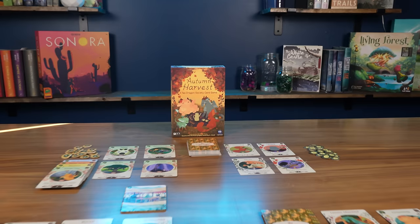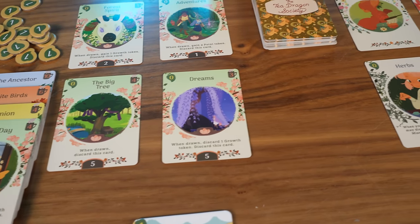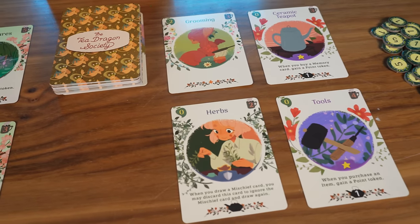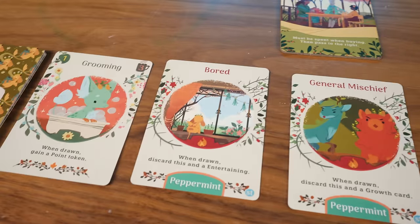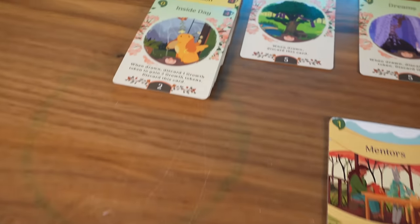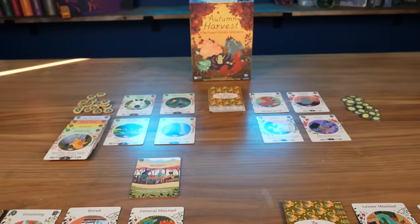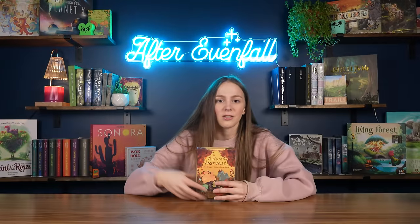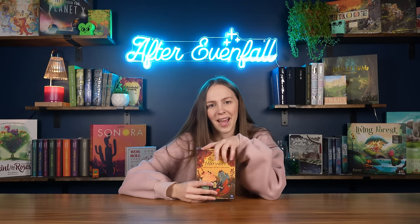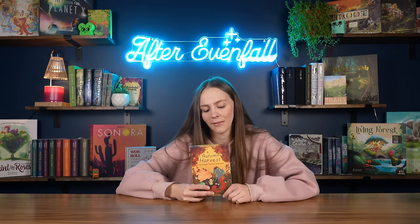This is a very good almost-intro game to deck-building because it's not too cutthroat — it's more chill and relaxed. You get a little dragon and you're trying to maintain your relationship with it as you build your cards, pass through seasons, and try to gain points. Some of the cards have little quirks like dragons that are picky or that bite, so you have to watch out because they might mess you over for a turn. It's not overly competitive. The artwork is just beautiful — the dragons are so cute — and there are a bunch of different dragons to choose from that you can also use in the Tea Dragon Society game. And that game is Autumn Harvest, a Tea Dragon Society card game.